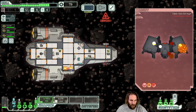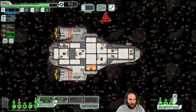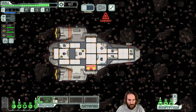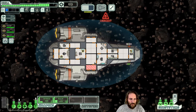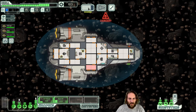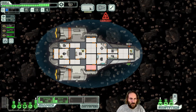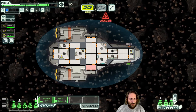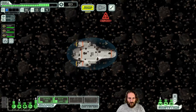That was bad timing. There's a fire. I've opened this room to space - that's the quickest way to put a fire out. We're waiting for the shields to recharge and hoping we don't get clunked by another rock. And we're going for that distress call.